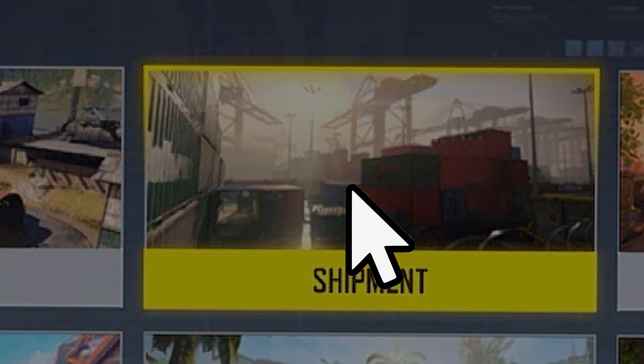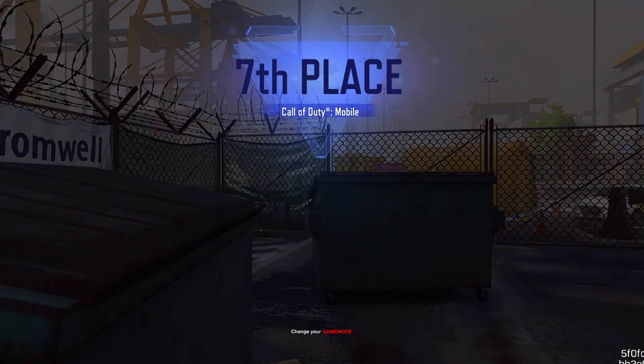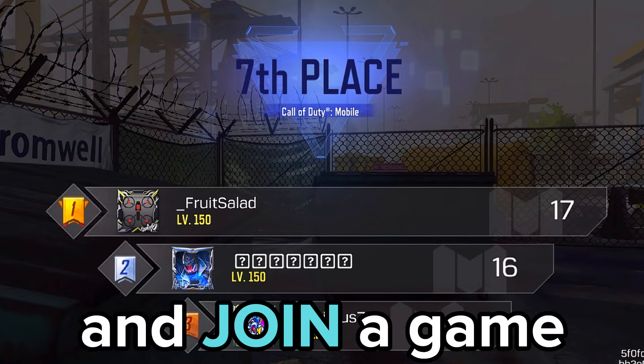Click start. Once you are in the game, you need to kill yourself until the game is over. After that, you can now change your game mode to whatever you want and join a game with bots.